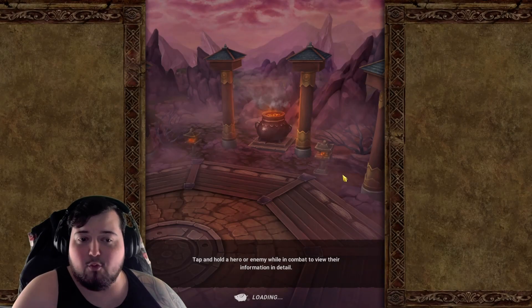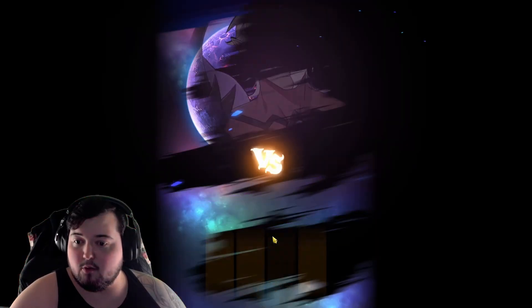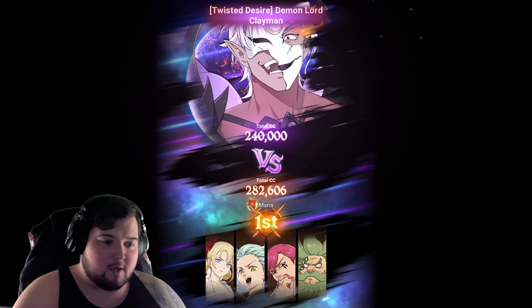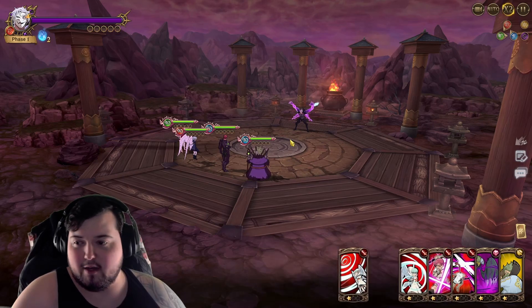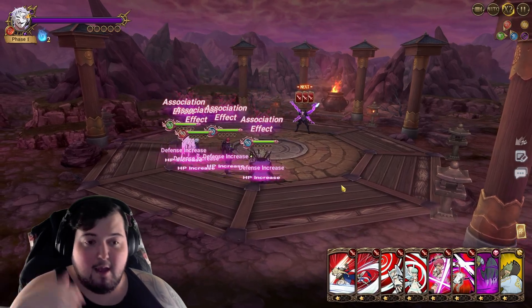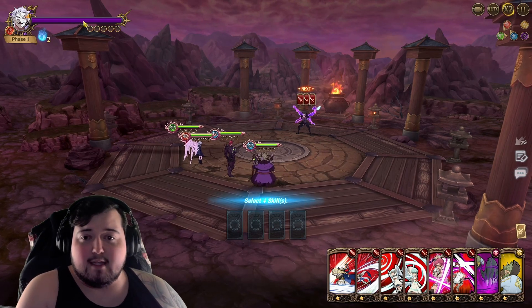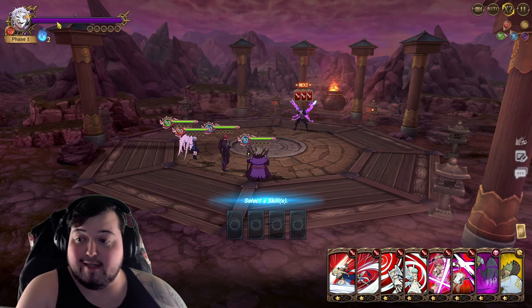I only have one attempt left because we were experimenting with this a lot on stream. If you want, feel free to go back and look at my summons stream and skip toward the end — we were messing around with it quite a bit. The basic gist of the boss is the lower HP he gets, the more attack buffs he gets, which means he'll do more damage to you.